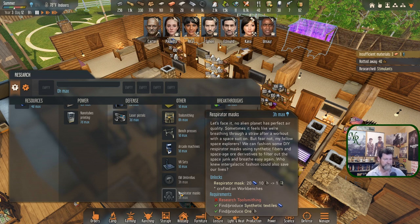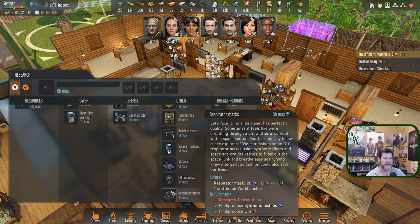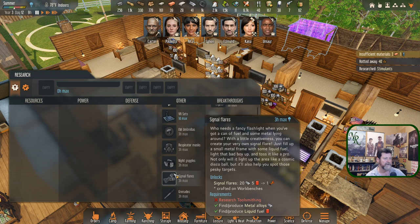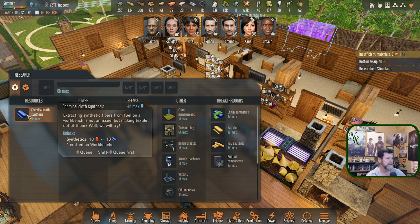Respirator masks for toxic fallout — 'Air quality is perfect sometimes but it feels like we're breathing through a straw. We can fashion DIY respirator masks using synthetic fibers and space-age derivatives to filter out the space junk and breathe easy again.' Night goggles, signal flares, grenades — and that is it. Everything else was already here, so all these now need to be researched, with camp management being first.